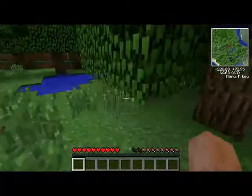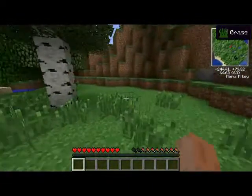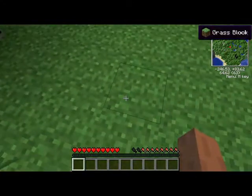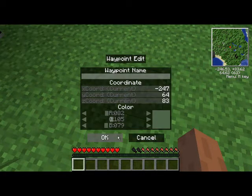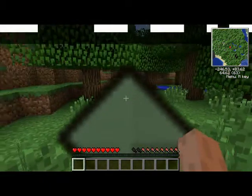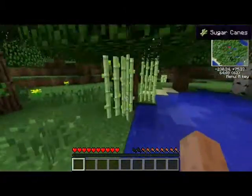Let's find a good spot to put a house. I walked around the map a little bit with my son Alex and we decided this is a good spot. So we are going to waypoint this — add a waypoint 'home' — and we're gonna go back.